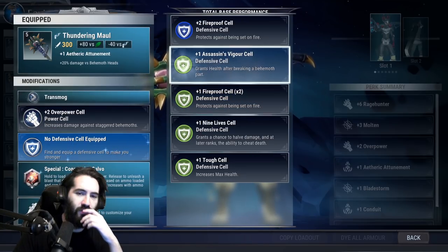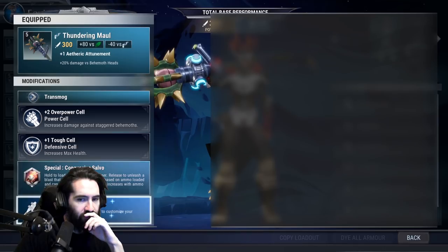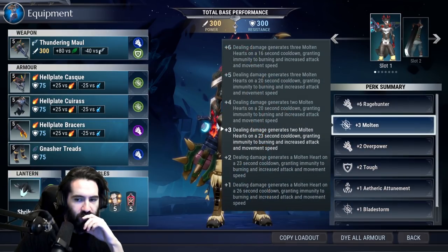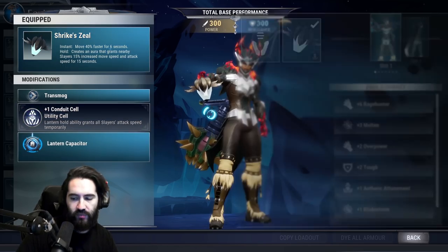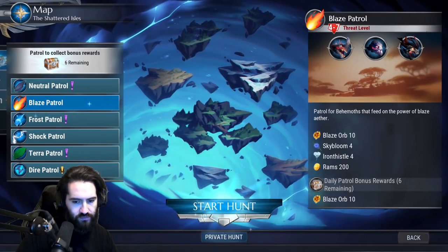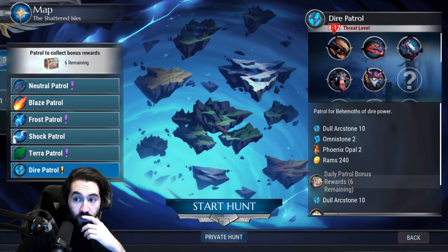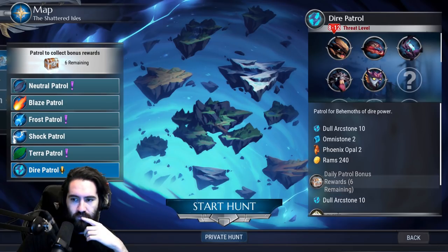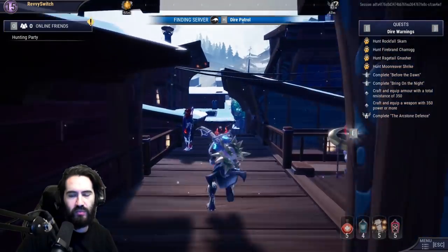Going up against Rockfall, which means nothing here really stands out except Tough. We have Concussive Salvo and we're all plus fives — got plus two Tough, two Overpower, three Molten. We could use the Ember Mane lantern but we didn't craft it, so we'll keep the Strike Lantern. Oh, we can patrol — you can even get Valamere on patrol. Should we? Sure, we'll just send it.